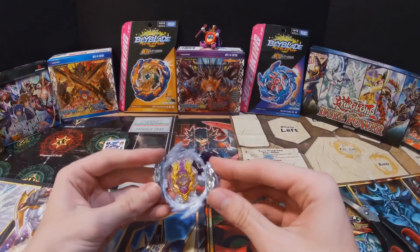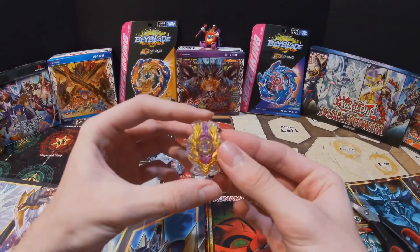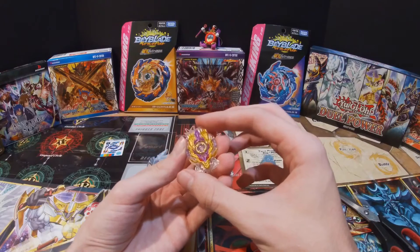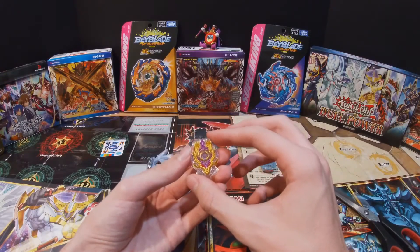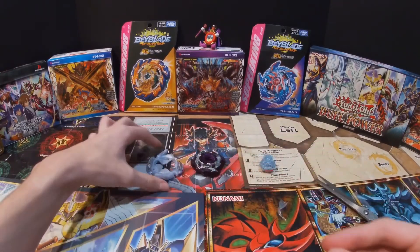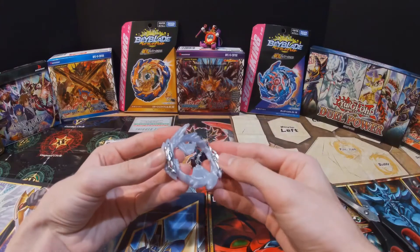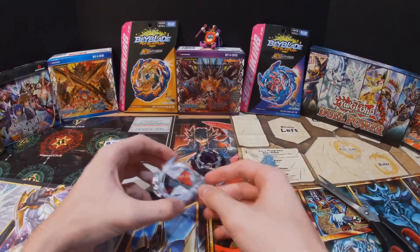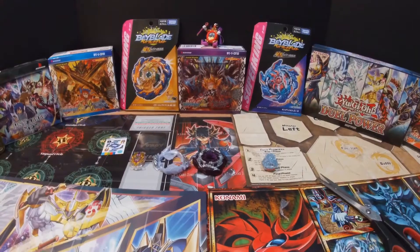Here we have Rage Luminor itself. First, looking at the chip — it's really nicely designed. It kind of looks like Brutal Luminor, which is pretty cool. Then here we have the Rage layer, which has two metal dragon heads on it.